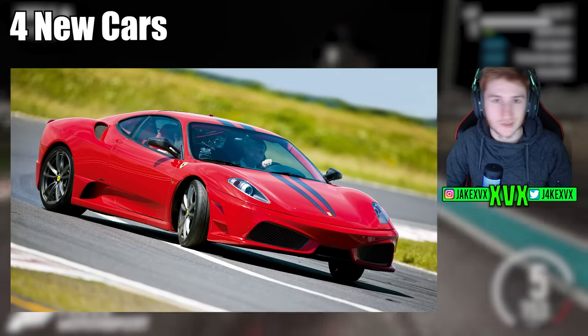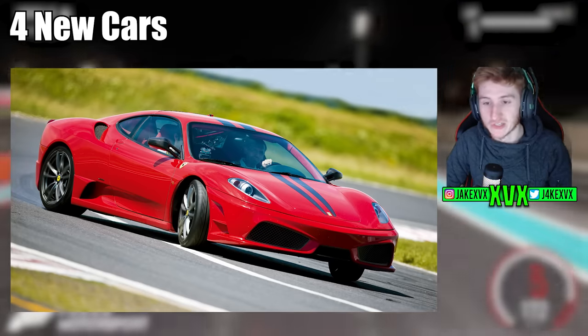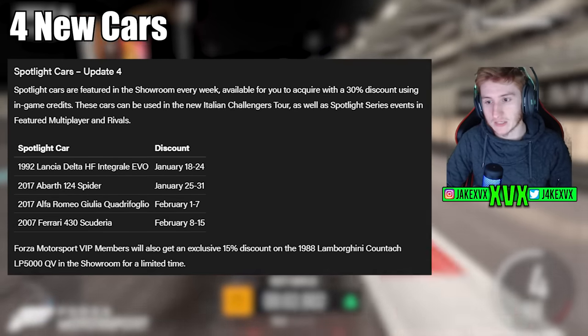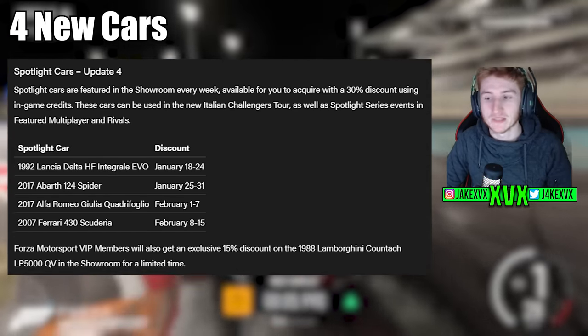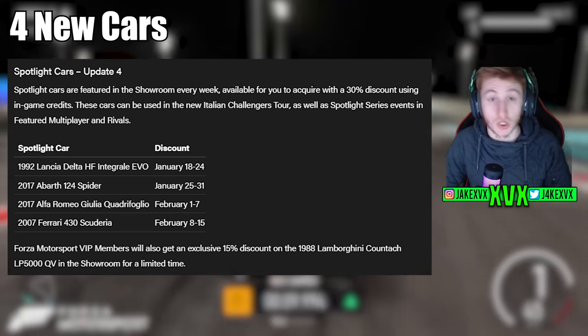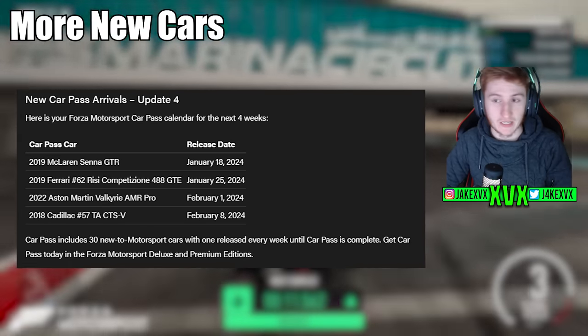And the final week, which is the middle of February, the 2007 Ferrari 430 Scuderia — quite like that car. Those are the four new Spotlight cars. Forza Motorsport VIP members will also get an exclusive 15% discount on the 1988 Lamborghini Countach. That is not a new car, just a discount.